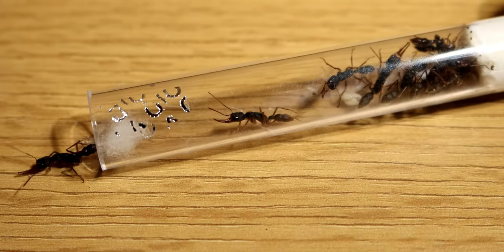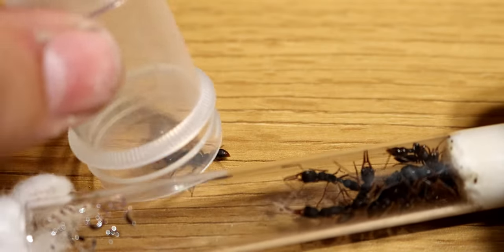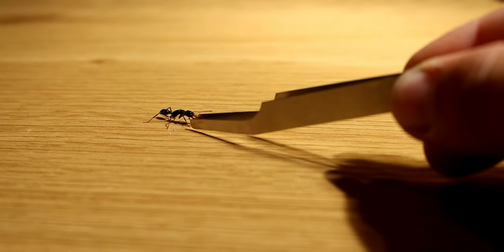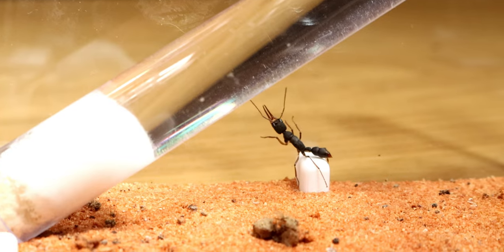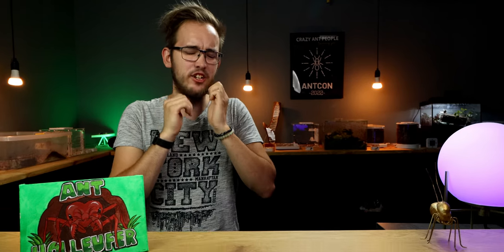But I would be lying if I said I wasn't nervous. I know these ants can jump and they sting and they are aggressive. So I knew I just had to take my tweezers towards her and she grabbed on, and I was able to put her in the outworld of my main colony. This really did not feel right — sending an ant into a potential death trap. Definitely not a good feeling.